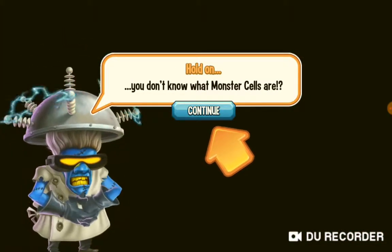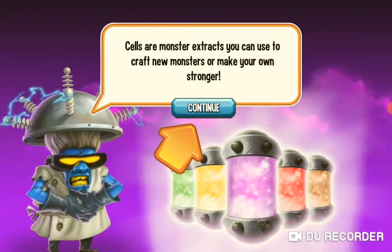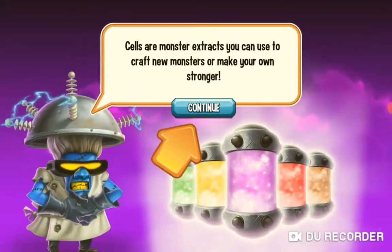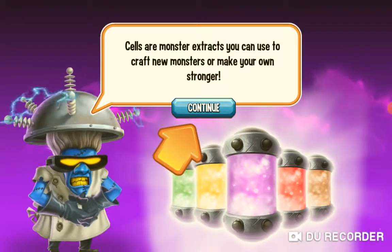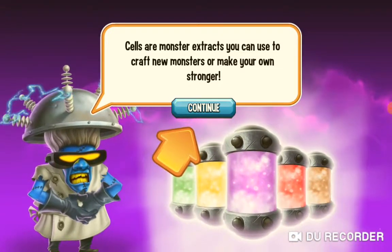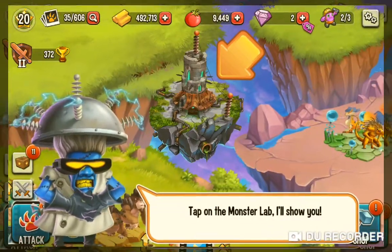You don't know what monster cells are? I do. Cells are monster extracts you can use to craft new monsters or make your own stronger. Tap on the Monster Lab — I'll show you.